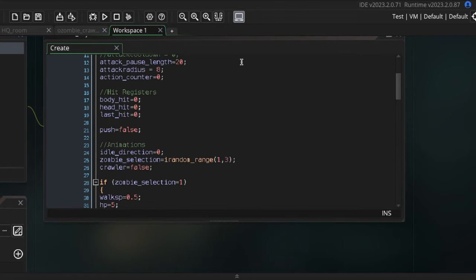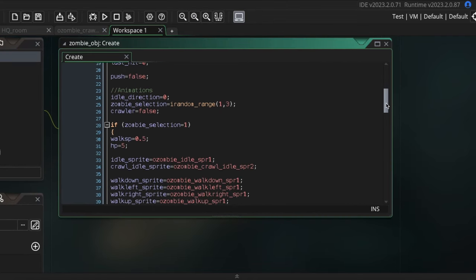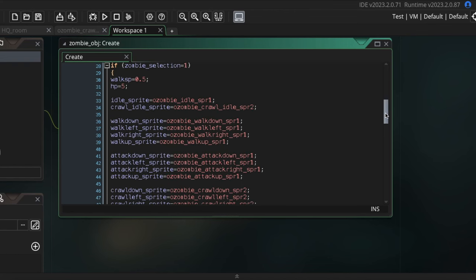I've also done quite a bit of work with their programming. I wanted to be able to change the zombies' stats, so now it's simple to change how much health they have, how fast they are, and how fast they attack. I could always add more of these variables if I'd like — one I think I will add in the future is how strong they are, or how much damage they do to the player.